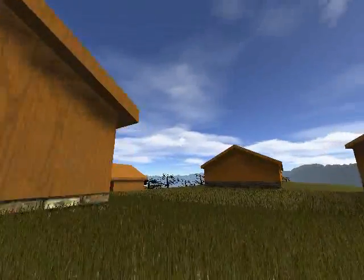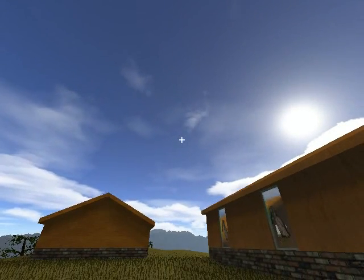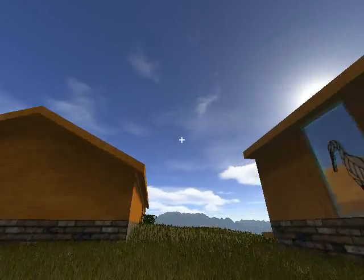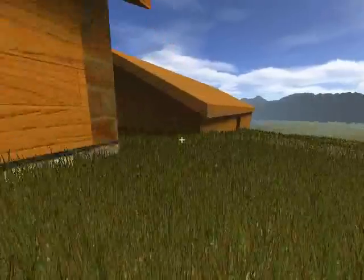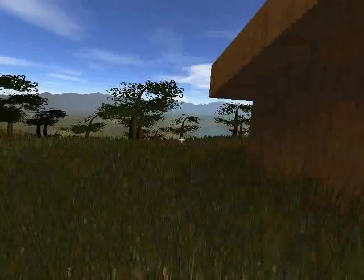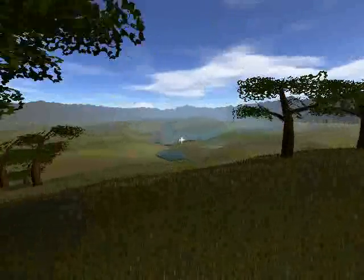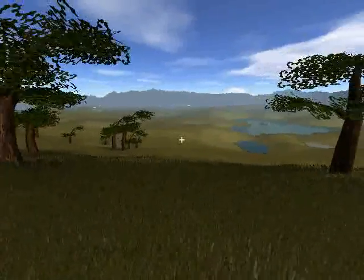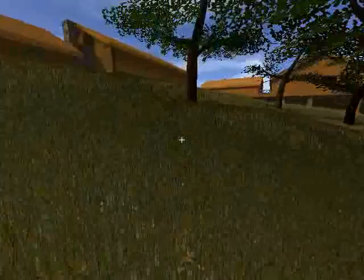If you'll notice up above, you'll actually see the sky and the clouds moving, which is kind of cool to see the cloud cover. Also, some nice scenery — we have some of this grass, and if you look in the distance, there's actually a waterfall back towards the mountains, which is pretty cool. This is just an example of one of our maps.